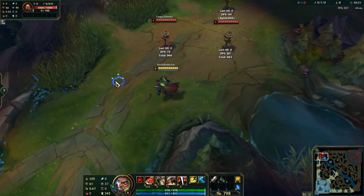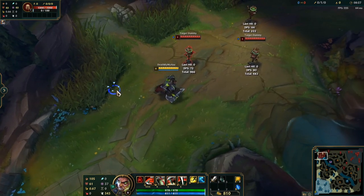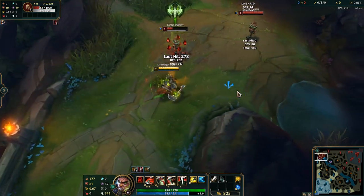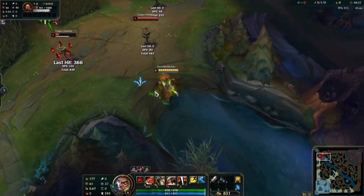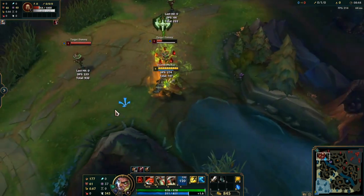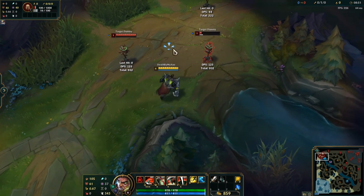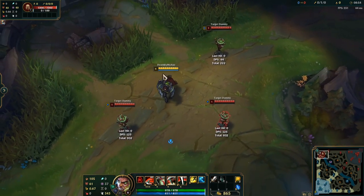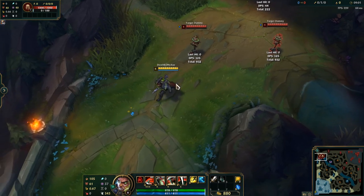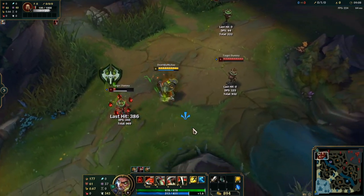The next common combo is to get 5 stacks. So if I need to get 5 stacks to get my ult off, you start with a pull (E), then Auto-W-Q, Auto-R. However, you are missing that extra 20% damage on your ultimate because they only have 4 stacks when you ult them. So if you want that, you add in another Auto-W, Auto, then R. It does a ton more damage.